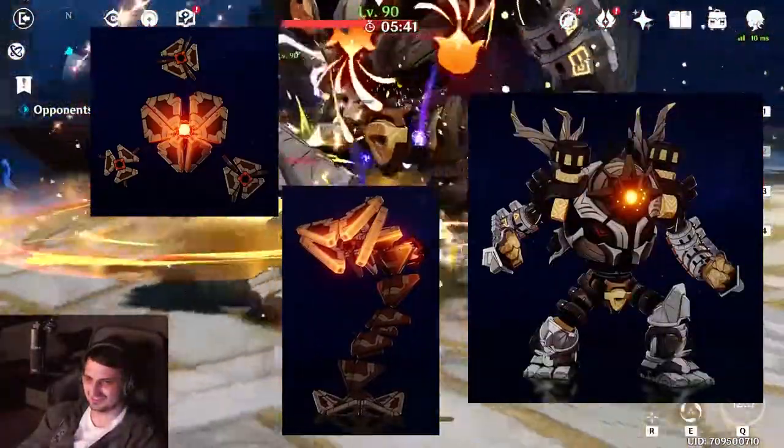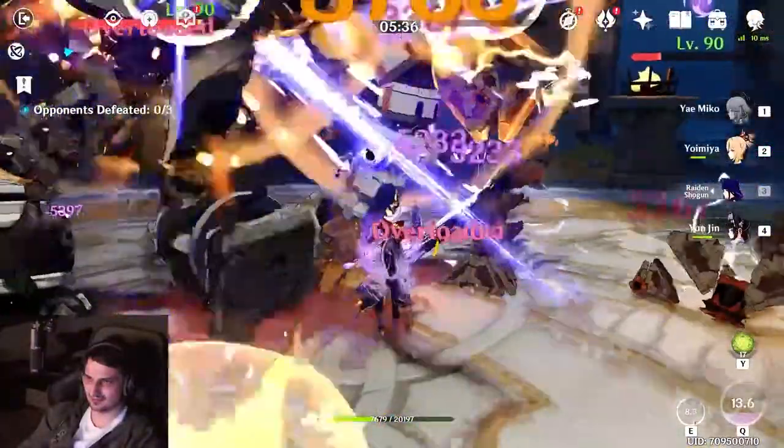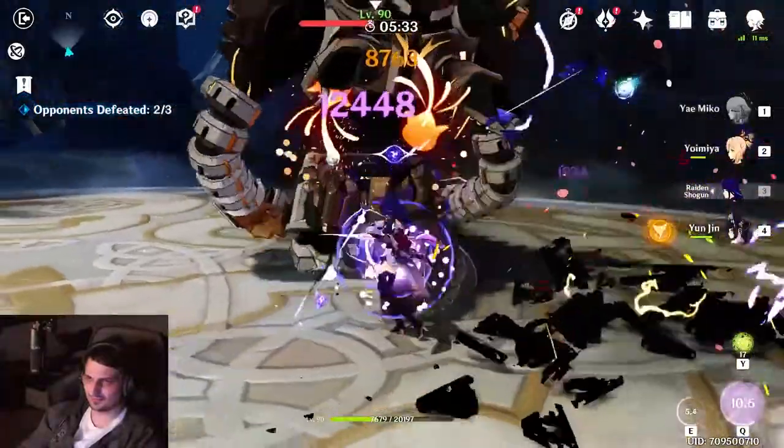Besides the usual little punches they throw every now and then, they all have one ability you definitely have to dodge at all cost, and one that you can shamelessly exploit to stun them for a while.